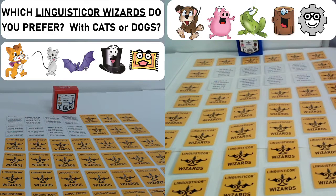Okay, we're playing two Linguisticore games here. It's basically cats versus dogs, or actually we're just playing cats and dogs. As I explained in an earlier video, the dog, hog, frog, log, cog version of the game is a little bit simpler.